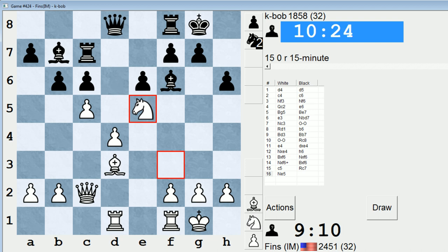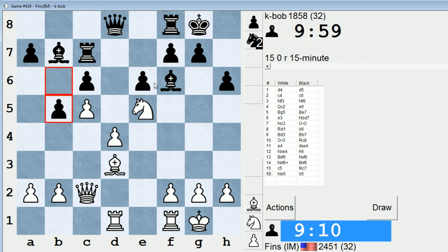In that line: bishop takes e5, d takes e5, queen e7, bishop h7 check, king h8, rook d6. He could trap my bishop with g6. But then bishop takes g6, f takes g6, queen takes g6 — looks pretty strong. Although I get two pawns, and also h6 and e6 are incredibly weak for him, but I'm not sure. Okay, instead he plays b5. I like to see that move too — I think that's going to assist me as white here.